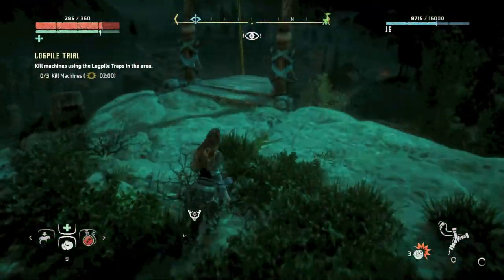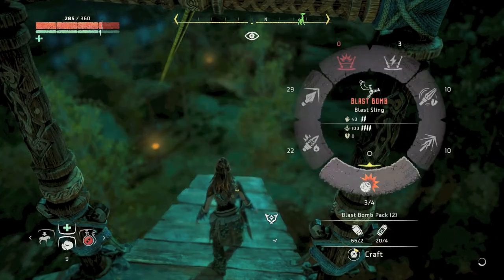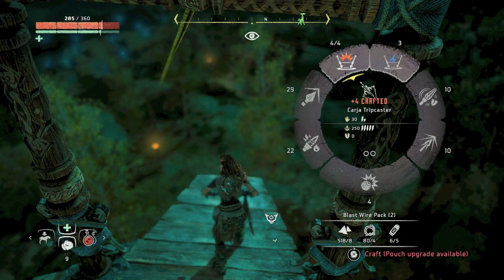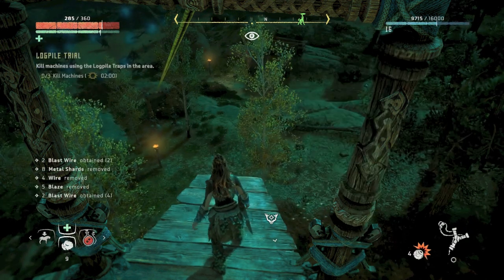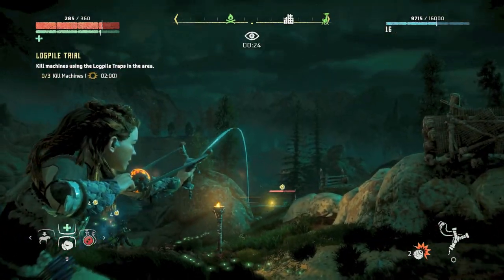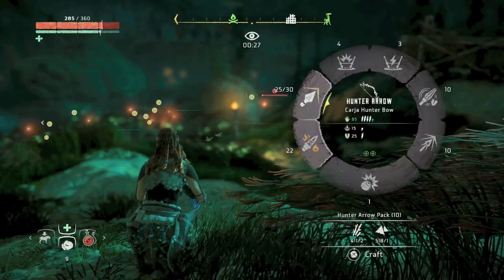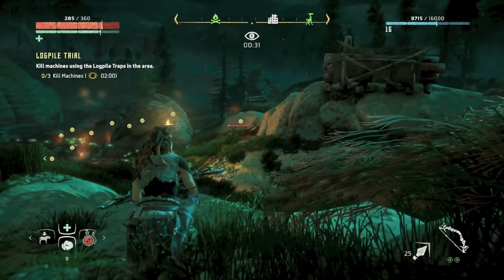The next trial is the Log Pile trial. You have two minutes to use the log piles around the hunting grounds area to kill three machines. You're really going to want a blast sling — it'll make this so much easier because you'll be able to set up where you want. Using the blast sling explosion, you can try to start a stampede of grazers in the direction you want them to go.